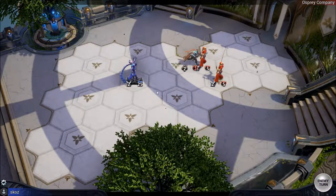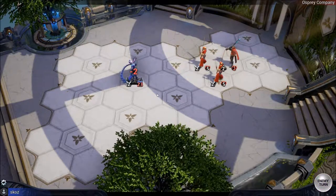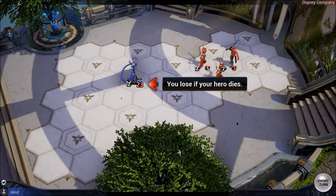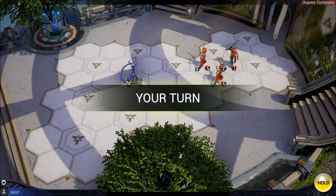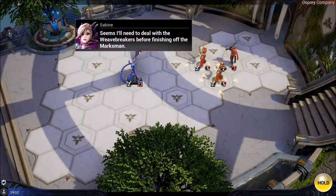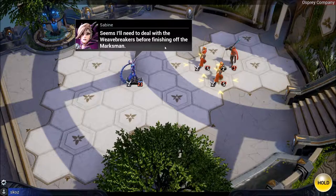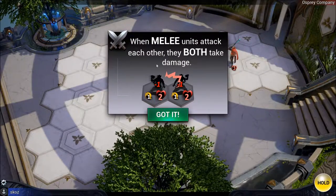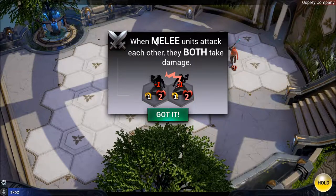It's now your turn. The player wishes the game had a custom cursor because the regular one looks out of place. He notes he needs to deal with the weave breakers before finishing off the marksman, and observes that when melee units attack each other, they both take damage.